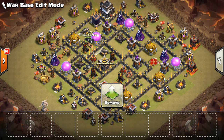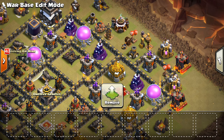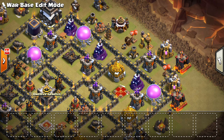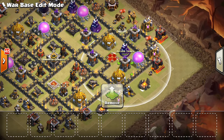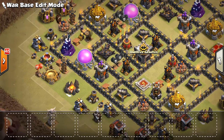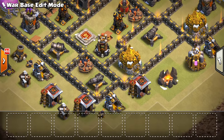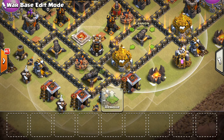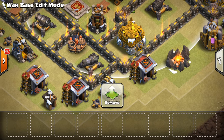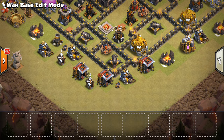The idea behind this is you're centralizing your air defenses, but putting a lot of your balloon-killing and hog-killing defenses towards the perimeter. You can see at the top right, a lot of Wizard Towers and Archer Towers out of range of these air defenses, plus a lot of traps. Same thing a little bit down here — we have some more Teslas, kind of a mini-Tesla farm, and a Wizard Tower. This area is kind of just leaving a free balloon that could probably take that out. Might have to move that cannon a little bit, because right now a free balloon might grab it. So that's something to keep in mind.